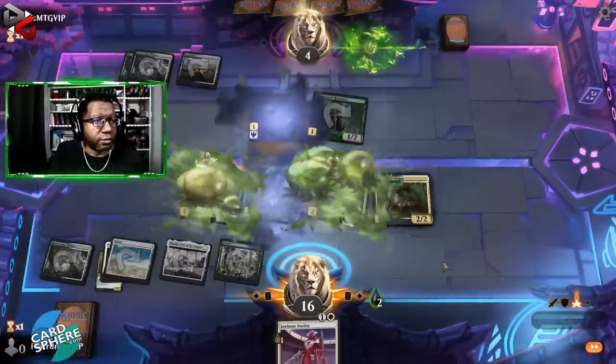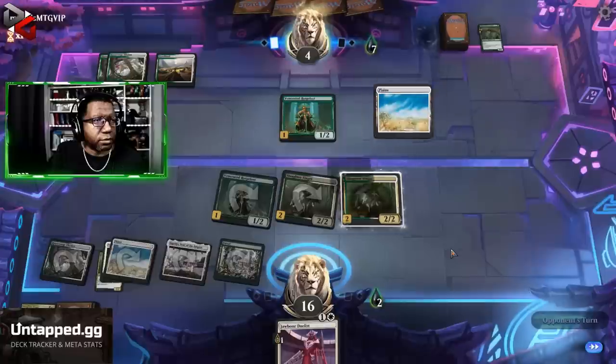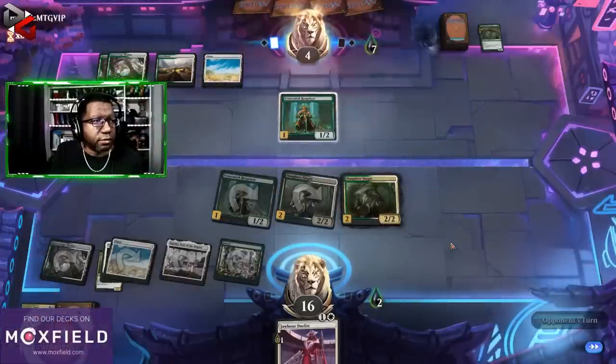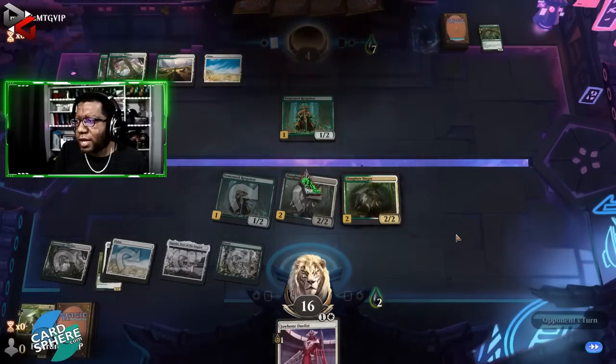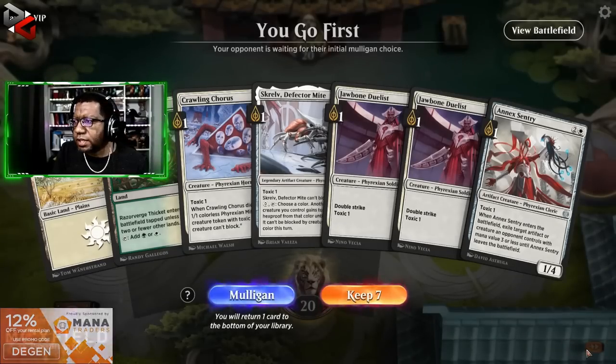Opponent's at four and at seven poison. What are we targeting? That's it — we'll take it. Hey, Struggle Bus — didn't see you sneak in here. Good to see you. We get to go first. We are definitely keeping this hand.